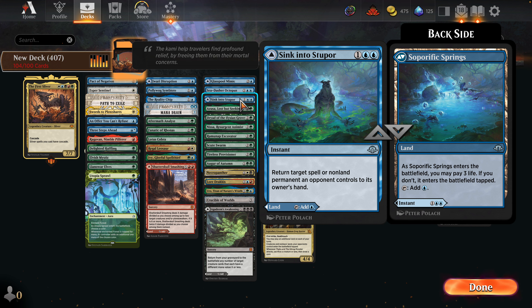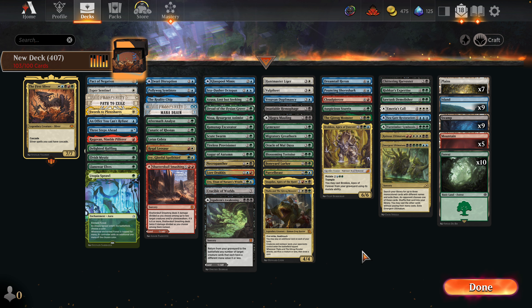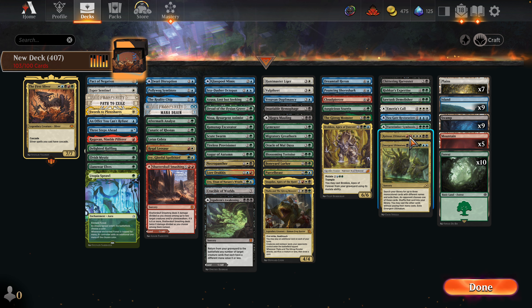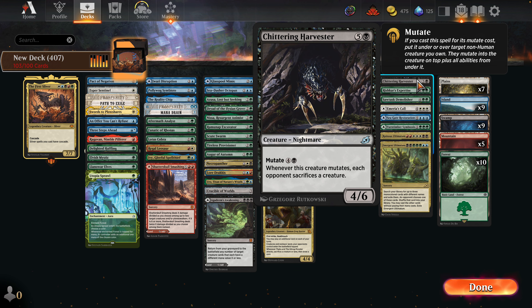Probably either Blossoming Tortoise or Solemn Simulacrum — I think we're just going to say goodbye to the Solemn. How many ways do we have to play off the top of our library? We have the Oracle, we have the Reality Chip. I think we do require the Augur — the Augur is essential. The Sink into Stupor land can go. I think we have enough counter magic here. We're getting very close.